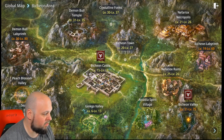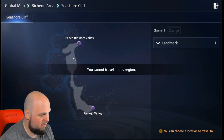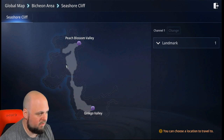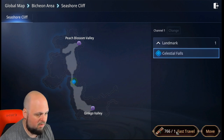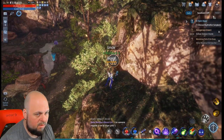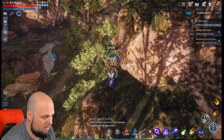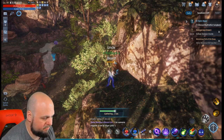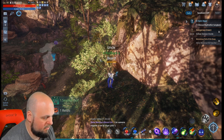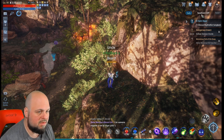Next up we're gonna go to another old map, Seashore Cliff. We can fast travel to the landmark — we got one right up here on this little edge of this cliff thing right here. We're gonna get gathered, and it's gonna give us our Sesame Leaf. We should only need one of each.